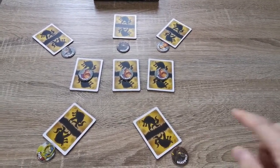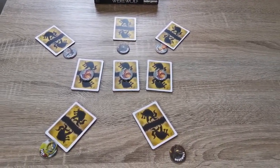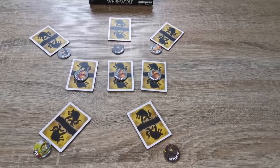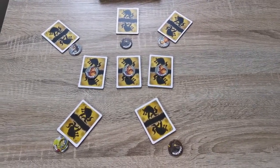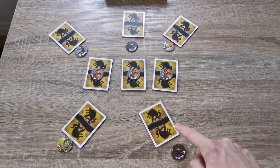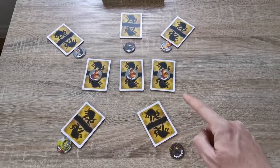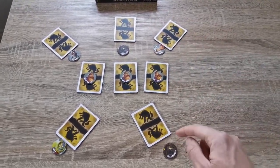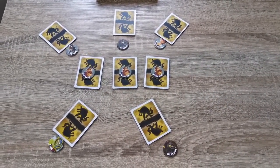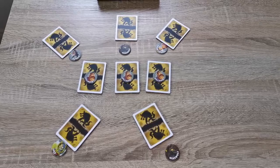Everyone wakes up. There's an optional rule to shuffle all cards beforehand to mask any sounds of cards being moved, so no one can listen to determine where cards have shifted. Players are then allowed a five-minute discussion. The aim during this discussion is to figure out what card you currently are — whether you're a werewolf or villager — and to complete your role's goal. You can adjust the time to be longer or shorter depending on your group.